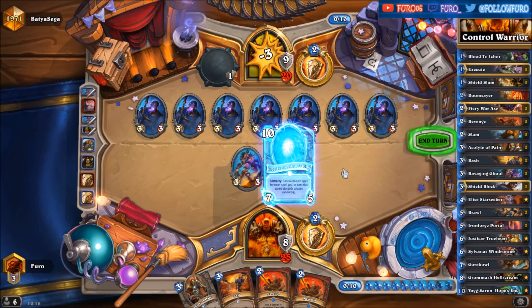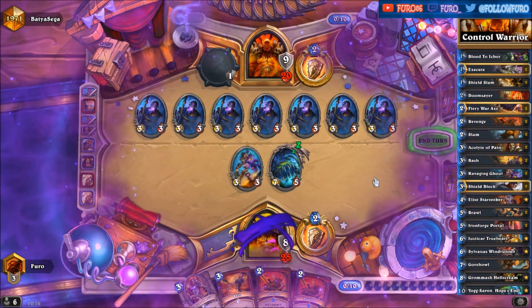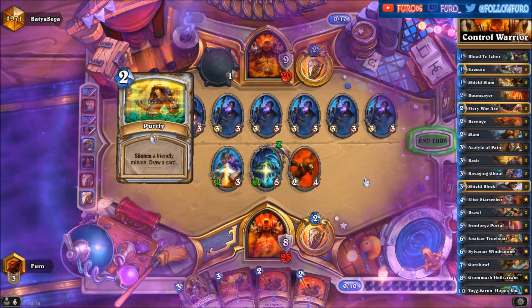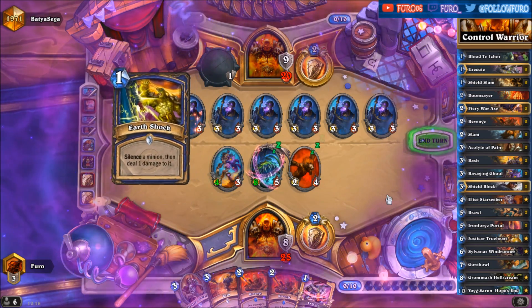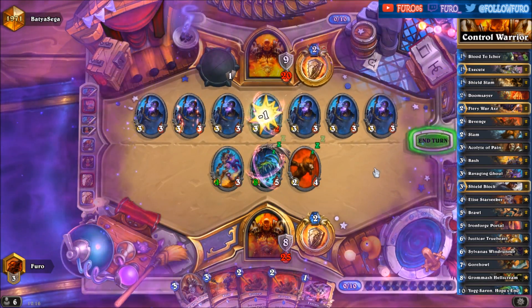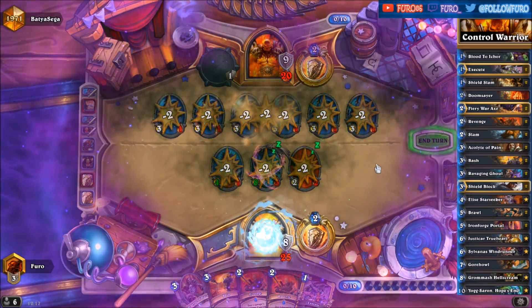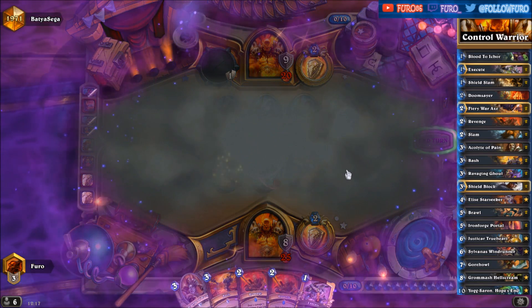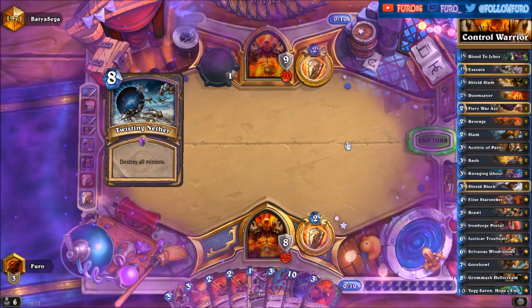Let's play the Yogg. Here it goes — Corruption, Animal Companion. I don't want to draw another card. Another Yogg in hand — that's not too bad with the Nether.